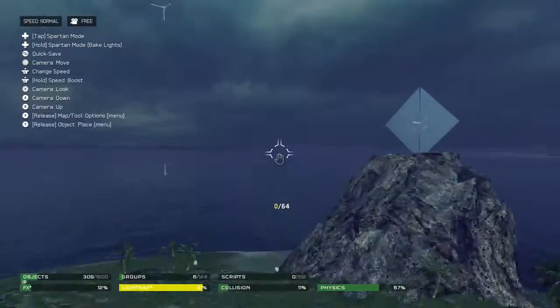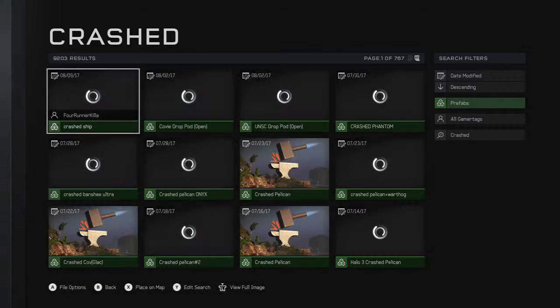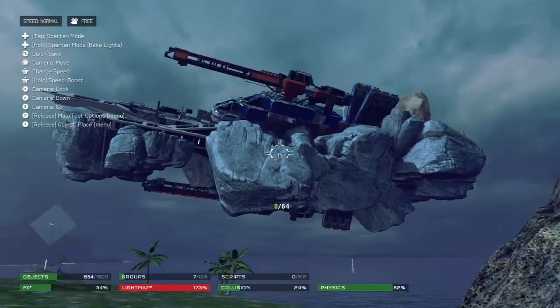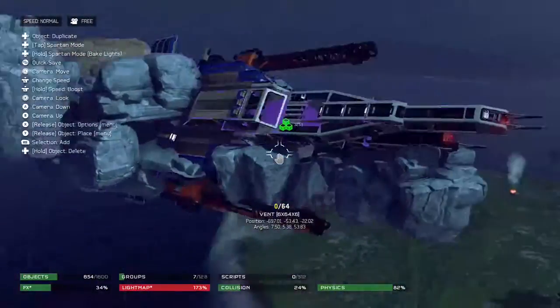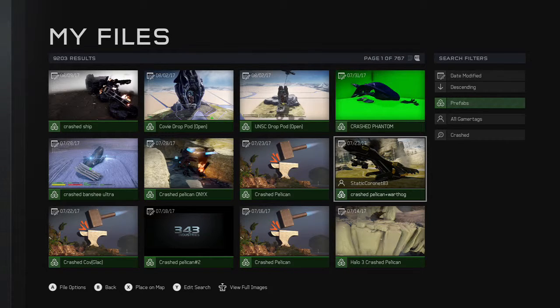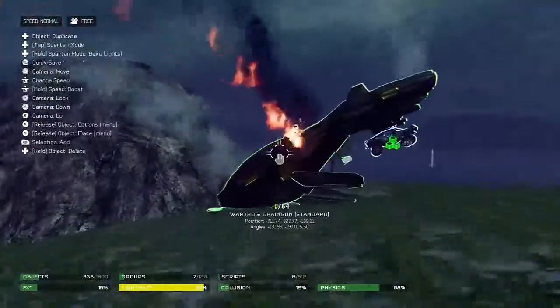We got an island, we got a nice few little islands chilling about. Let's go for a crashed — we're going to place a few crashed pelicans, why not? Actually there's a crashed ship — let's see what this thing looks like. Oh my god, that's the ship I used on my other map the other day. That's literally that ship that just has a bunch of rocks on it.